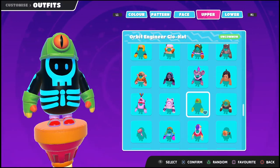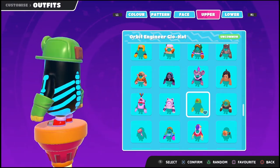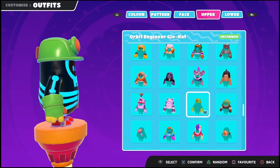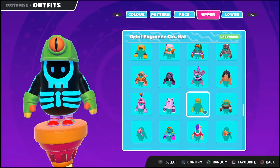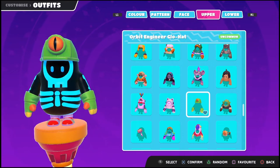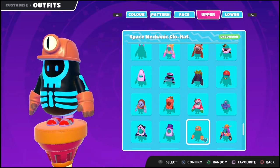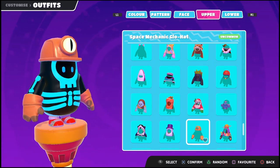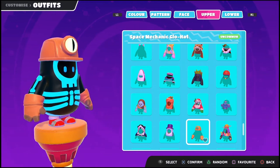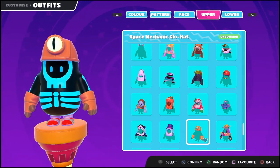I see the Orbiter Engineer glow hat — it's like an eye in the front, but I guess it's an engineer so there's supposed to be a light, though it definitely looks more like an eye rather than a light. And here we go — the Space Mechanic glow hat. Kind of the same theme; this one looks more like a light, but again it does look like a dinosaur eye in the middle, and it has the same gloves and the same thing in the back.